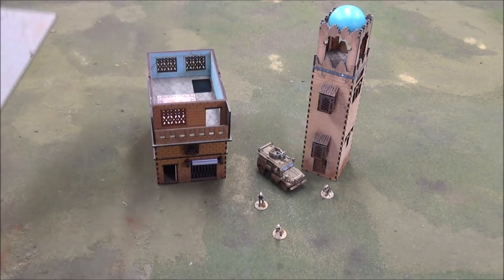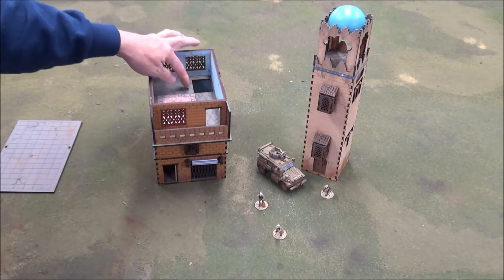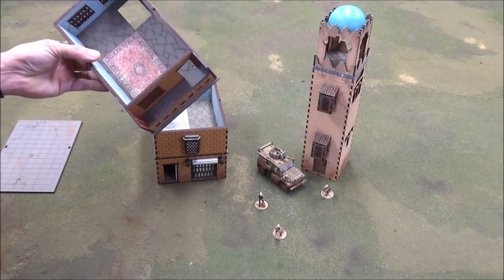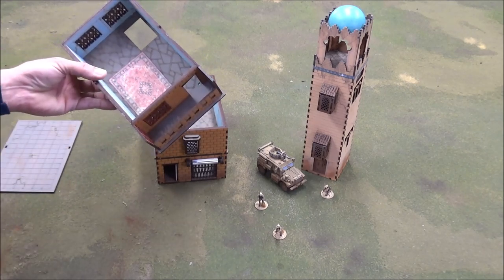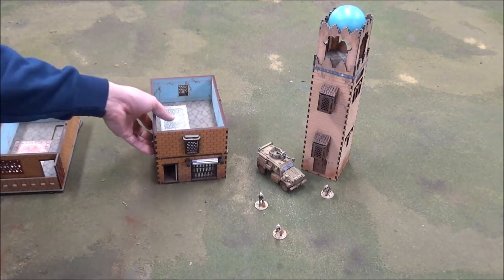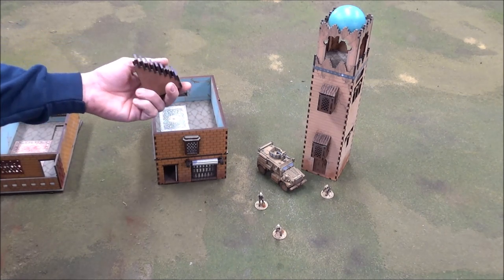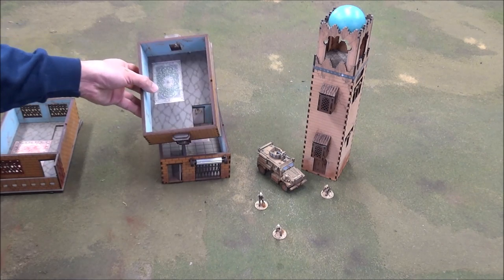So the Shabab building has a top floor with a nice balcony where you can put some troops on, painted walls, and painted floors. The kit even came with a bunch of extra detail like rugs, which are pretty cool. They're just strips or pieces of paper, so you soak them in PVA glue, stick them down, let them dry, and then they're on there forever. There are also staircases that come with it, which are quite easy to put together as far as stairs and MDF go.